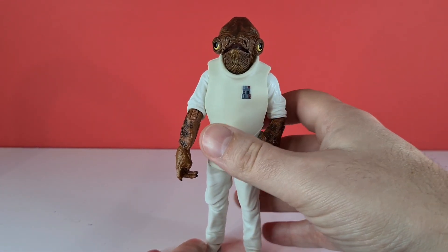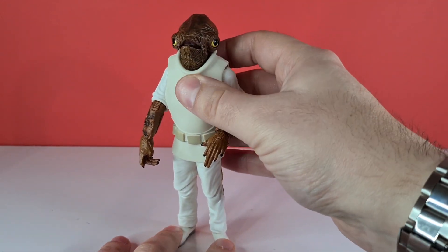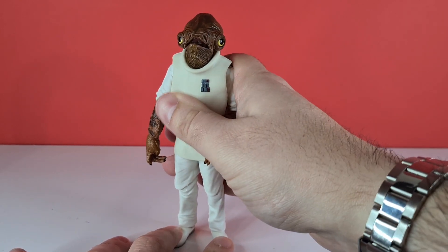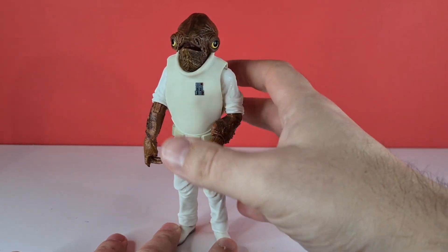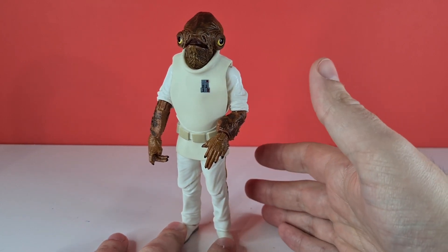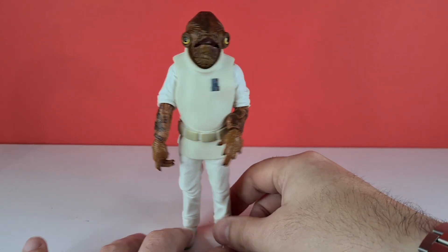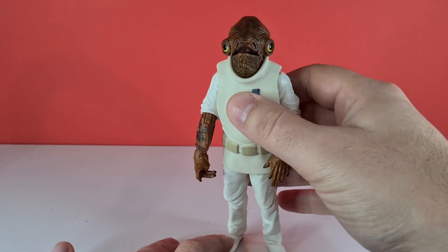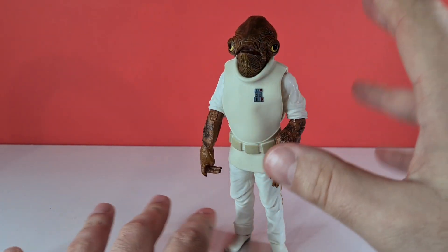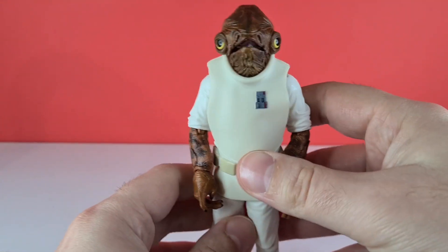He's just very static, and I'm not too sure whether that's completely Hasbro's fault because of the character's bib design, but I feel like they could have done better. The plastic up here is a bit too hard and hinders movement. Admiral Ackbar doesn't really move on screen, but that would still make for some fun toy photography — having him run around blasting people. Where this guy does come to life is in the paintwork, and that's pretty much it.